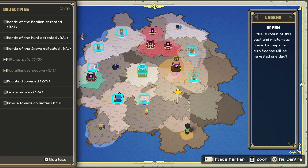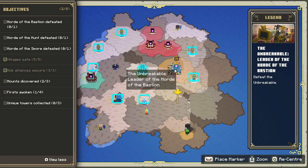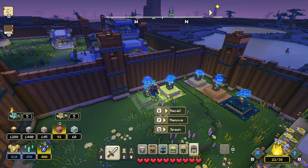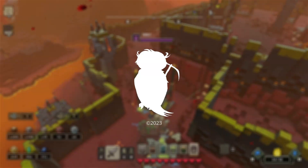I don't know if this is new or whether it's just unlocked, but we've got a new objectives list on the side of the screen: Horde of the Bastion defeated 0 out of 1, Horde of the Hunt defeated 0 out of 1, Horde of the Spore defeated 0 out of 1, Villager Safe 5 out of 5, Mob Alliance 3 out of 3 — though I feel like we haven't done the Creepers yet — Mounts Discover 2 out of 3, First Awoken 1 out of 4, and Unique Towers Collected 0 out of 3. That sounds interesting. In the next episode, we're going to go and defeat the Unbreakable leader of the Horde of the Bastion. Until the next episode, thank you all very much for watching — I'll see you all in the next one. Goodbye.